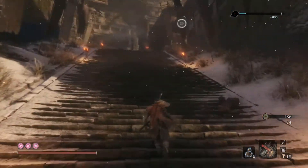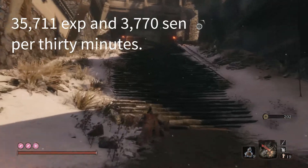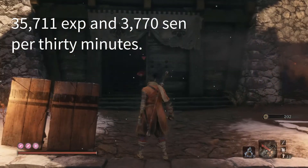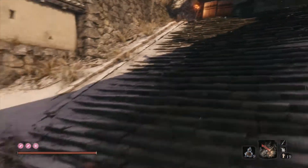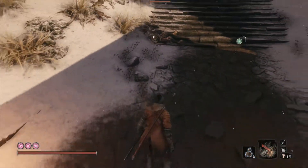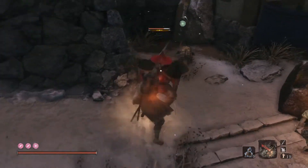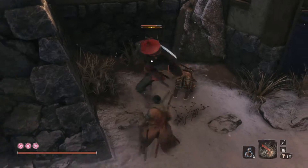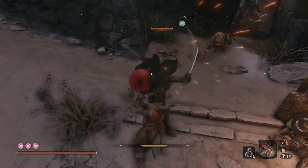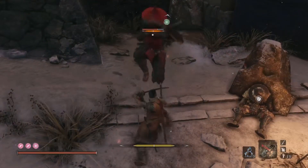Using method 2, it will net you about 35,711 experience points every 30 minutes and 3,770 sen every 30 minutes. So obviously you're making less sen and less XP per 30-minute run, but you do get a better chance at picking up crafting materials, pellets, and things like that.